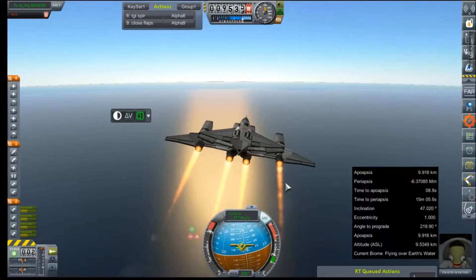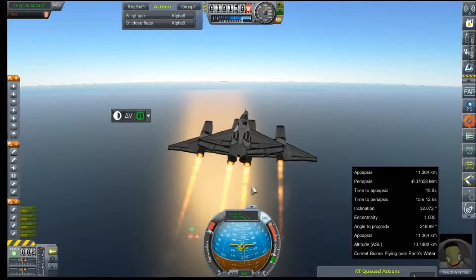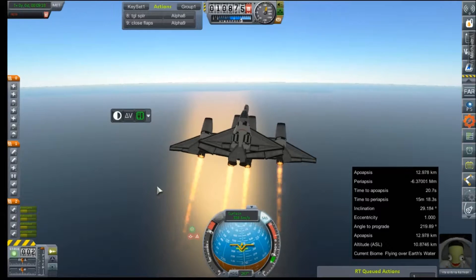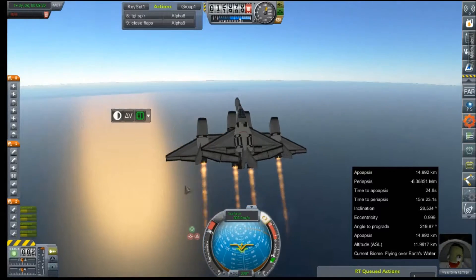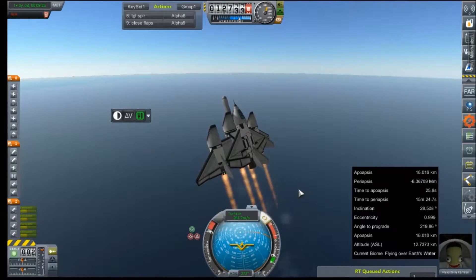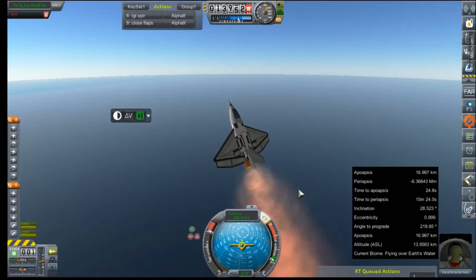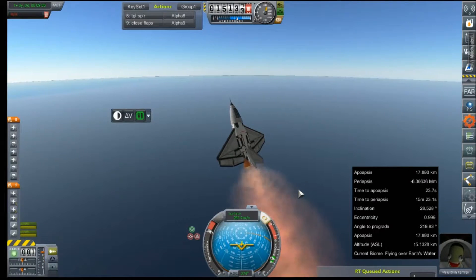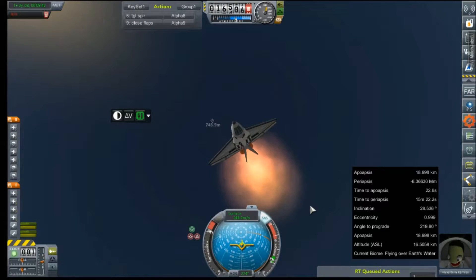Let's start to get our angle. All right, that's working pretty well, and we are go for separation in 3, 2, 1. A little bit of nudging on the craft there, but we've got a good AOA — we're just going to run with it.